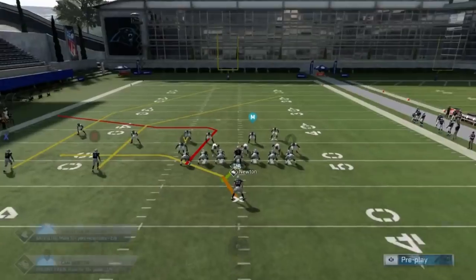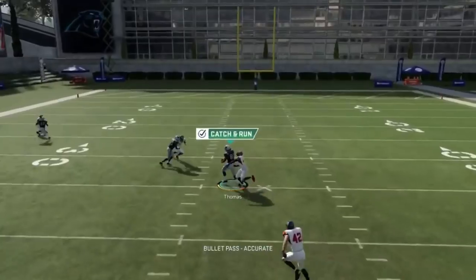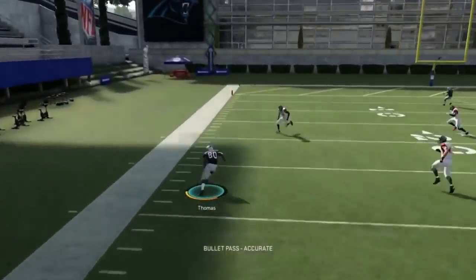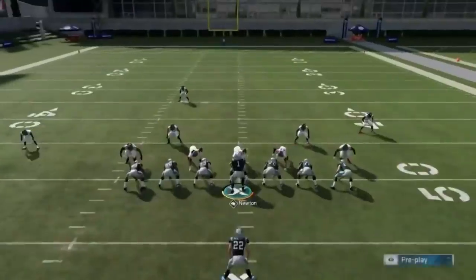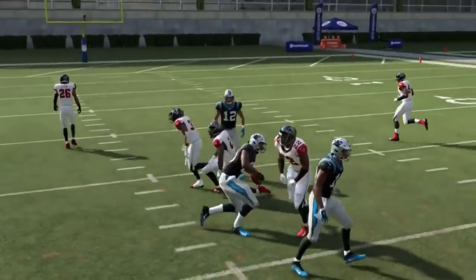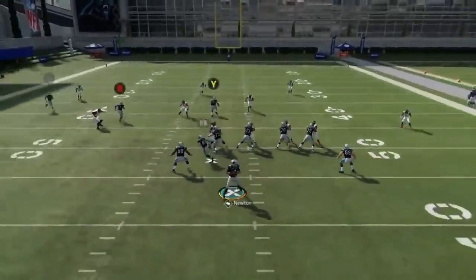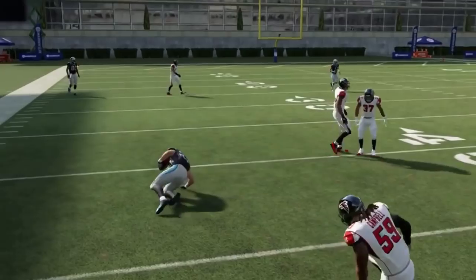Next up, we've got the PA scissors flood. The Y route is going to be a really good man-beater route. I'm just waiting for him to get outside on pretty much every coverage — cover two, cover three, or man. Thomas's route is really good this year because man coverage is really tight and he can really shake it off. You're really just playing either the running back or the Y route — one of the two every time. If they drop back too far, just hit McCaffrey and let your playmaker make some plays.